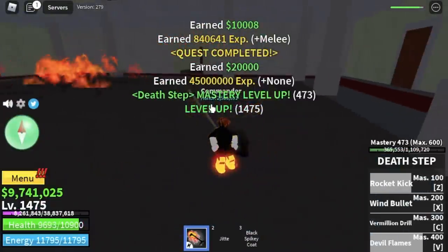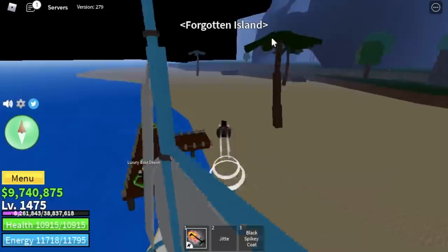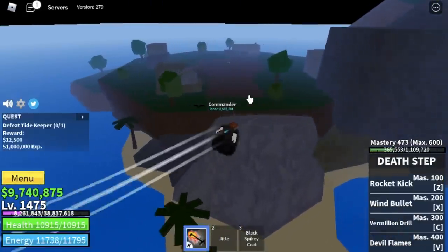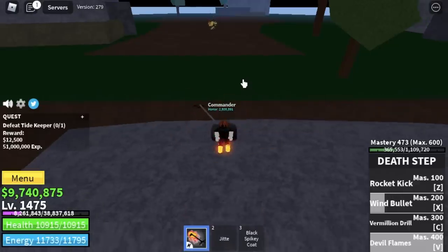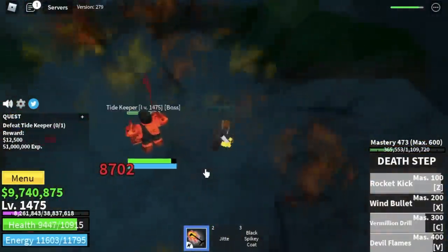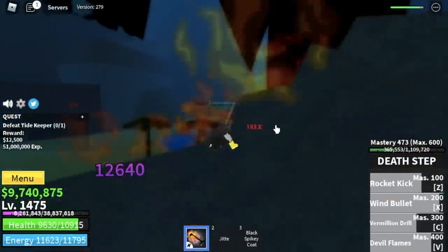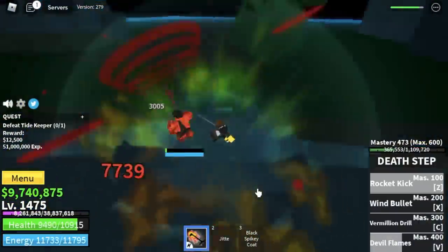Next up, the final island before reaching the third sea — the Forgotten Island. We're gonna go straight to the boss, the Tide Keeper. My technique here is to stay in this rock and lure the enemy here. There's a small chance he won't summon the Sea Beast, so make sure to fight him only in this area and you won't have any problems.